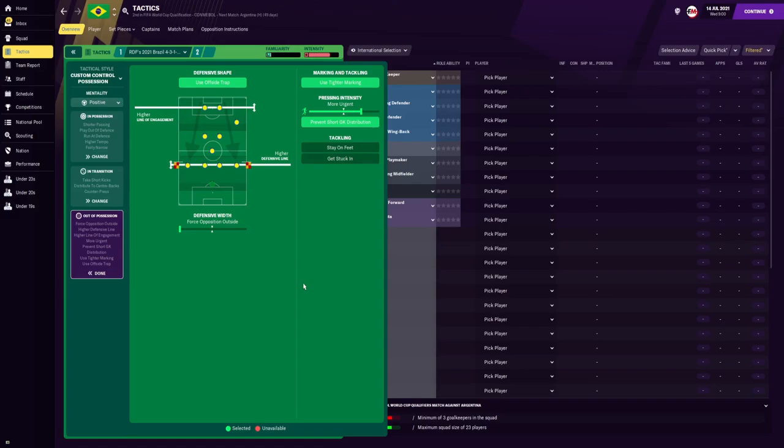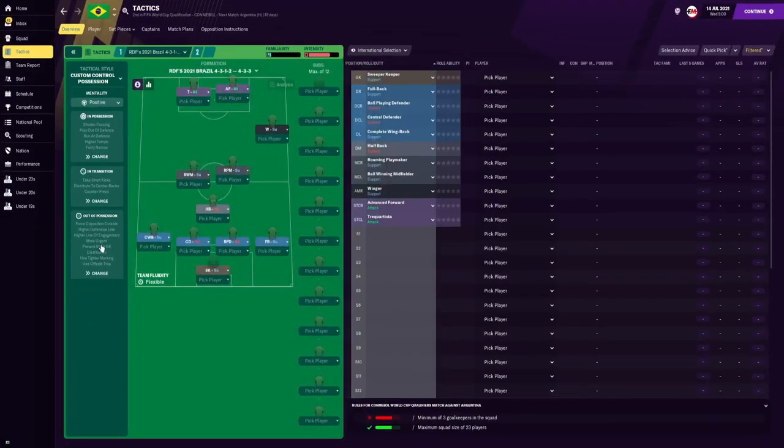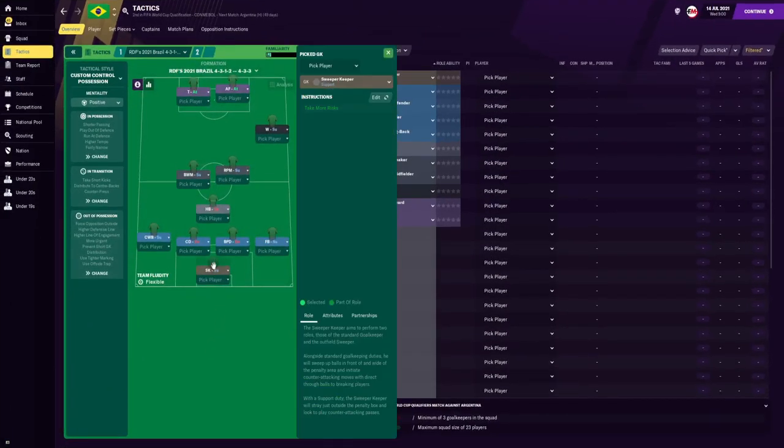For the marking and tackling, we are using tighter marking because Brazil like to adopt a tight marking system, and the pressing intensity is set to more urgent with prevent short goalkeeper distribution. So that there is the team instructions wrapped up. We are now going to go to the player roles and instructions in goal.